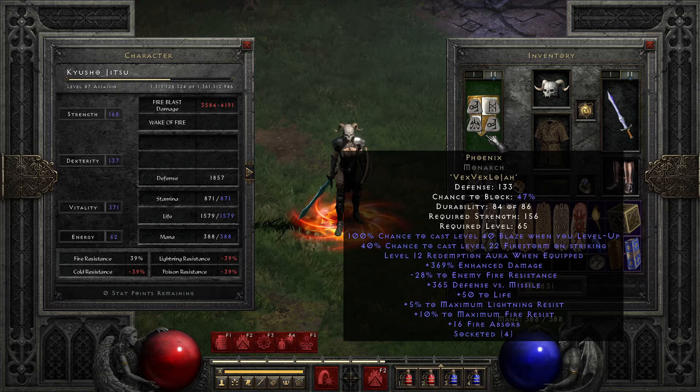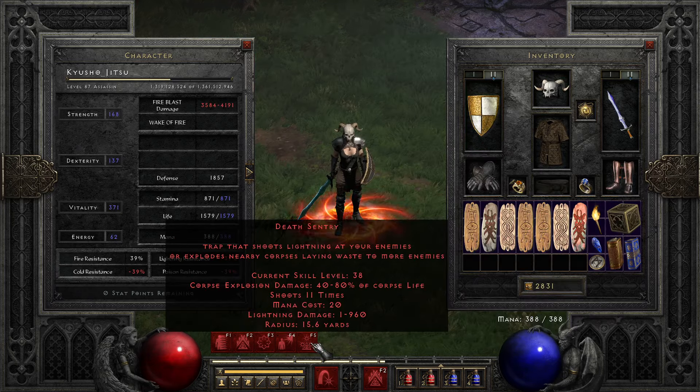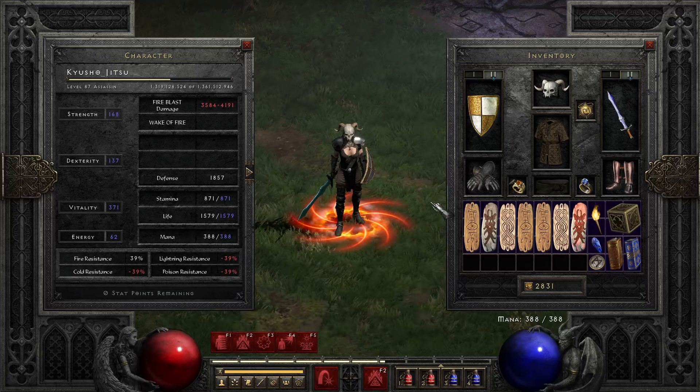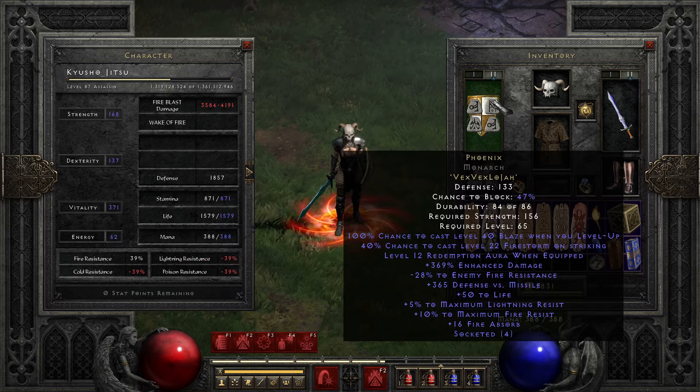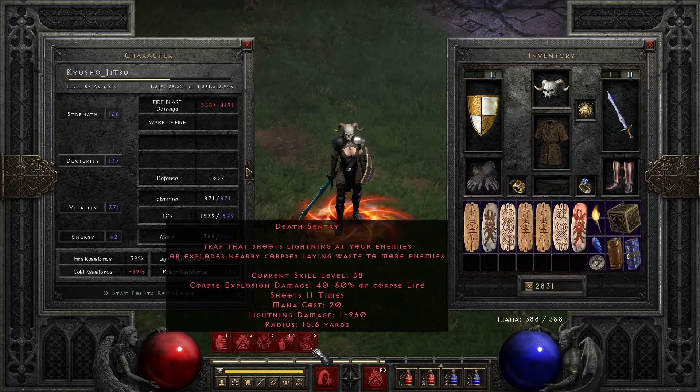It gives the Redemption aura, which is kind of iffy sometimes with Death Sentry. But not really though, because this triggers way faster — it triggers before you get a tick of the aura most of the time, like in 90% of cases. It's kind of weird having a Redemption aura and trying to use the corpses from enemies.